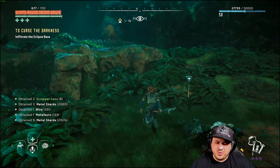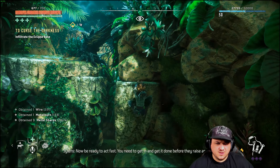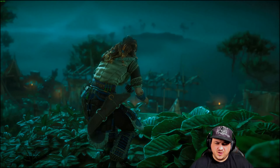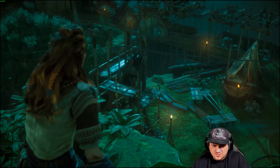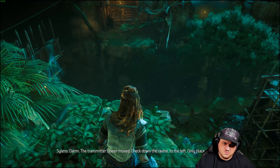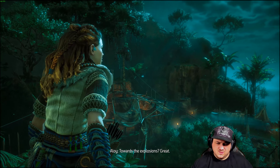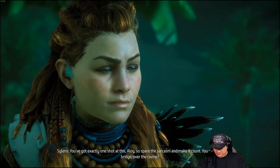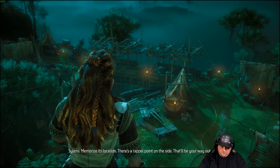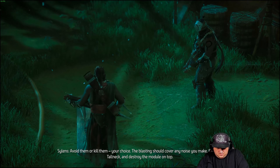I was of the opinion earlier that the best way to go about it was to be super sneaky, but the best way to go about it is to actually just murder everything. I see the legs of a tall neck down there but no tall neck. Damn — the transmitter has been moved. Check down the ravine to the left, only place it could be. So much for your insider knowledge. Toward the explosions — great. You've got exactly one shot at this, Aloy, so spare the sarcasm and make it count. You see that bridge over the ravine? Memorize its location — there's a rappel point on the side, that'll be your way out. These Eclipse troopers — avoid them or kill them, your choice. The blasting should cover any noise you make. Find the tall neck and destroy the module on top.